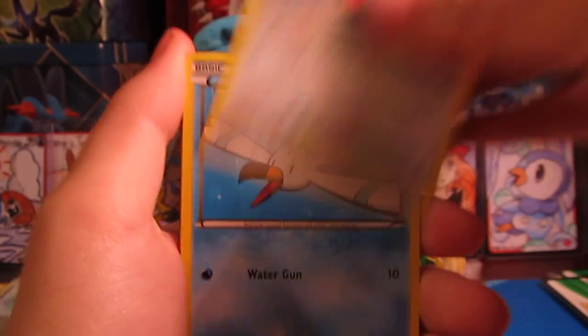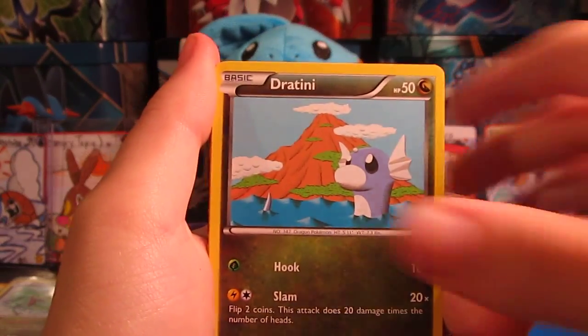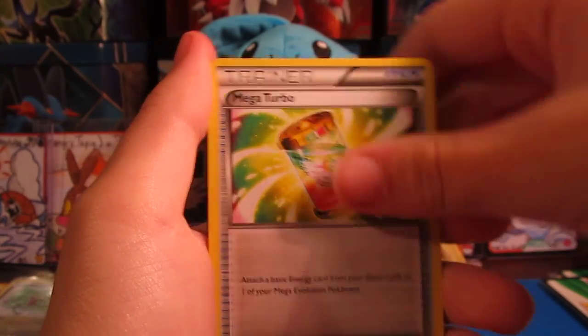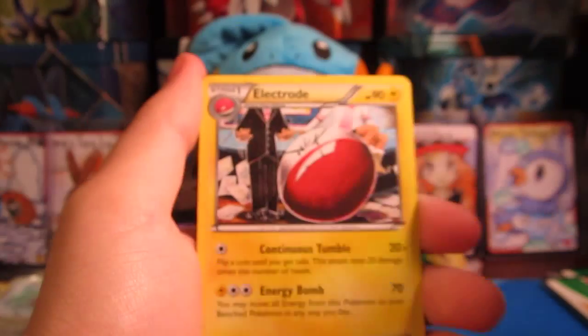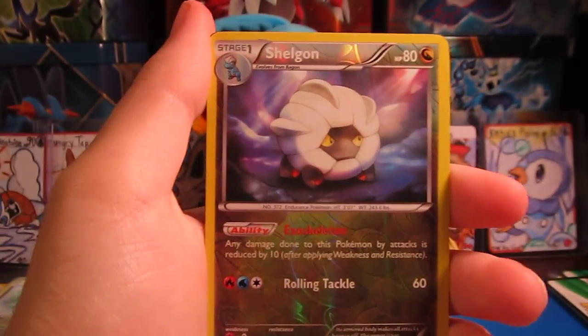We have a Bagon, Fletchling, Wingull, Natu Ancient Trait, Dratini, Mega Turbo — that's a nice trainer — Maynectric, Electrode. Our Reverse is a Shelgon, and that is an Uncommon.